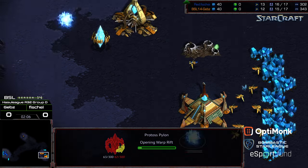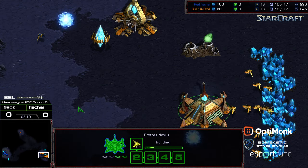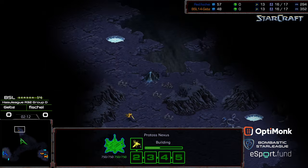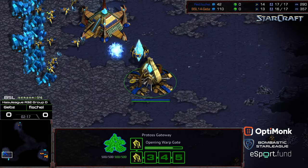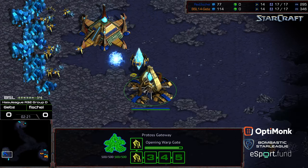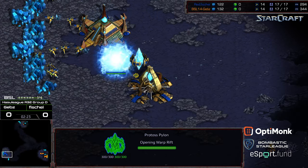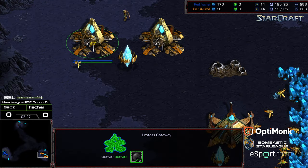Let's see if he goes for just the initial three zealots. Gebs scouting the 12 o'clock location first. Fisheye producing an initial zealot, not mining gas as of yet. Probably going to do the two zealots, then get the cybernetics core up, and play the game from there. That tends to be the typical response.